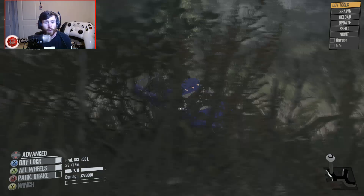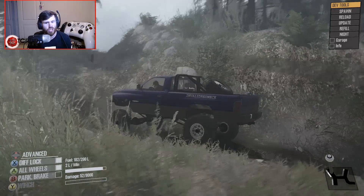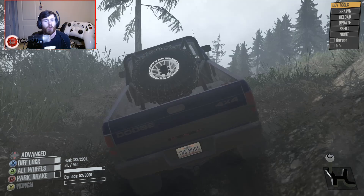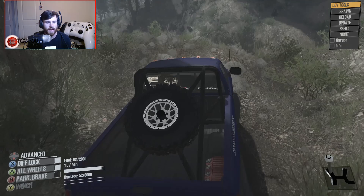I would also really be down to see him make a Truggy version of this — I feel like a Truggy version would be so cool. I love the plate too — it's actually really detailed. You can clearly see it's a North Carolina plate, you can see the plane, First in Flight, you can read it all very clearly. And there's a little SLT badge on the side, 2500 Cummins turbo diesel — it's all there.